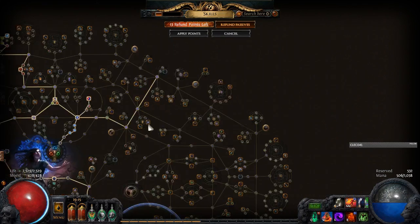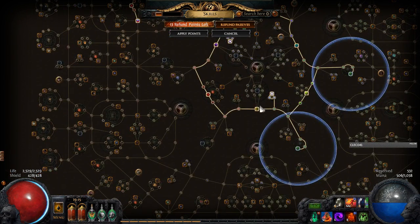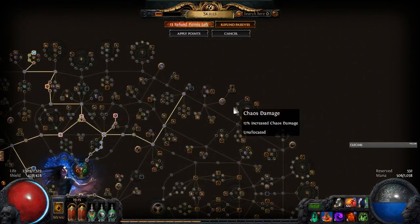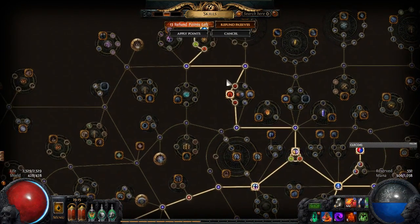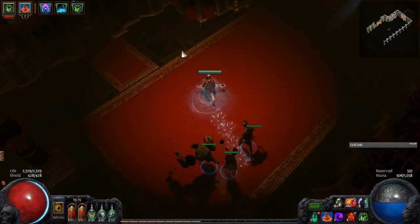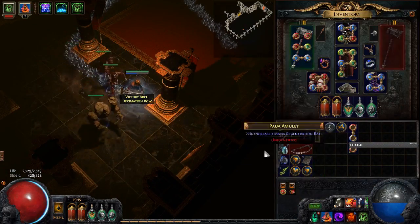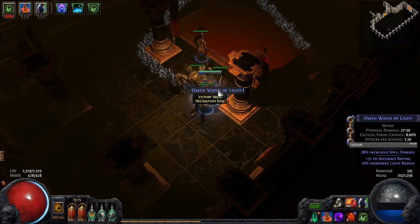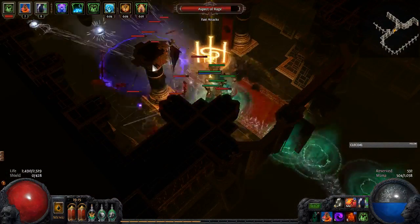More life ES. Then I'll just straight up click on CI, refund all these nodes here, and get these CI nodes, then get these energy shield nodes. Hopefully we'll have the gear to go with that. We're still going to have a couple life nodes over here that we can hopefully refund in the future. Until then, I still want to have at least 3,000 life so we can survive and farm Dry Lakes.